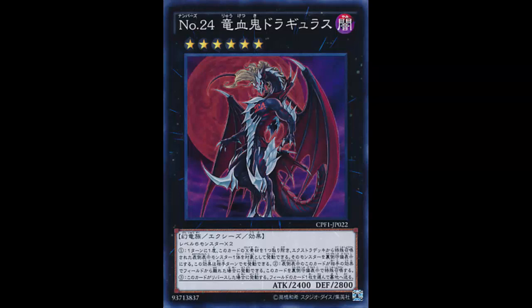The second effect: if this face-up card you control leaves the field because of an opponent's card effect — so if they hit you with Raigeki, Castel, Storming Mirror Force, or any card effect that removes it while face-up — you can special summon this card in face-down Defense Position. So it comes back. You pop it, it goes to the graveyard or wherever, and it comes back face-down with 2800 Defense.